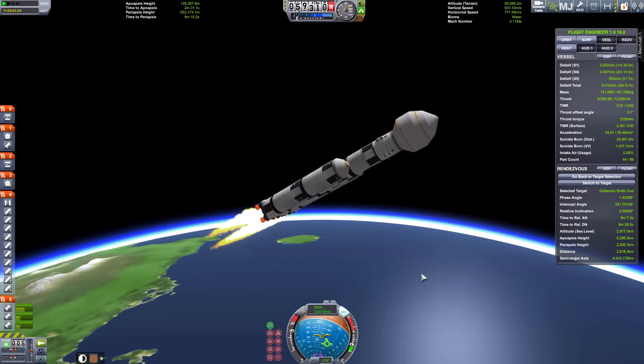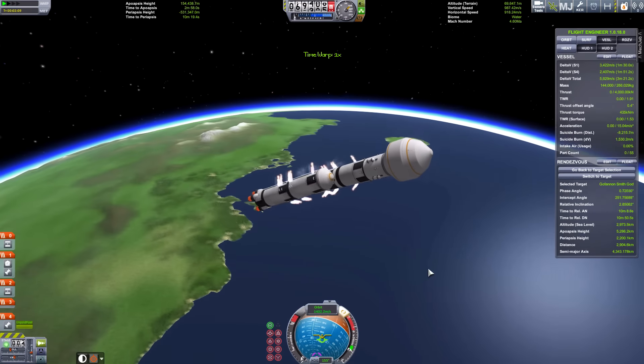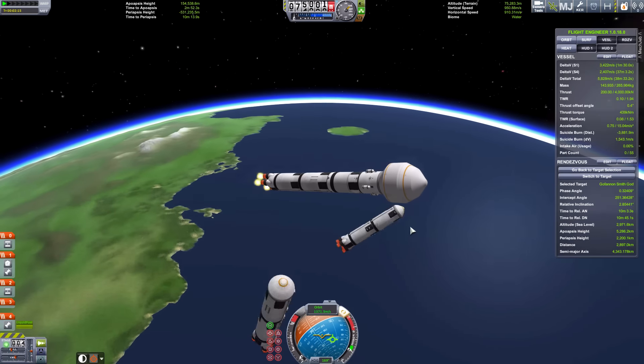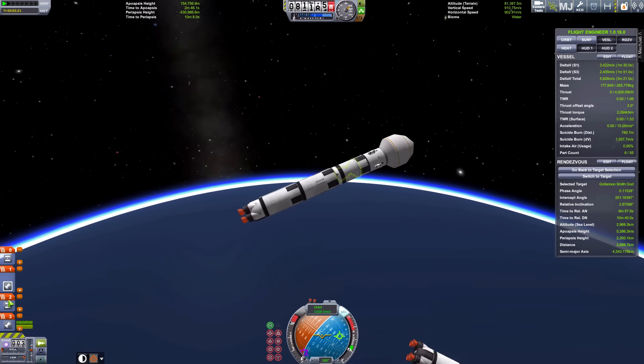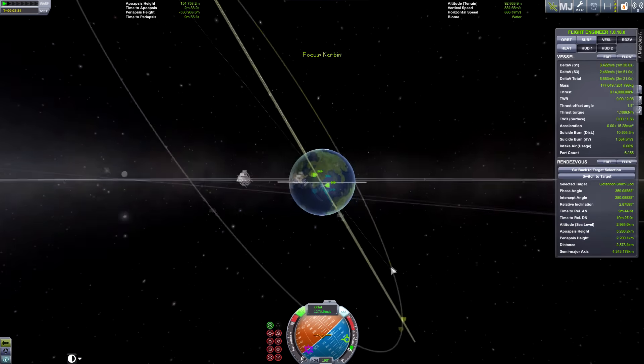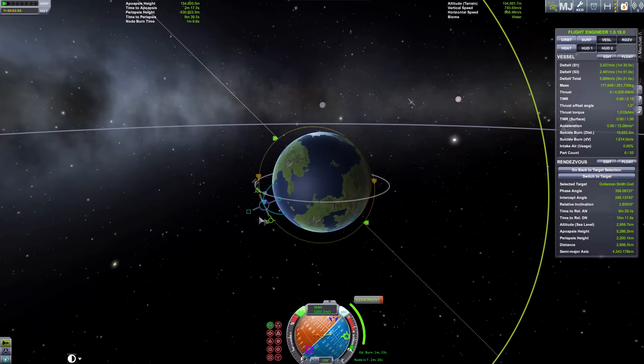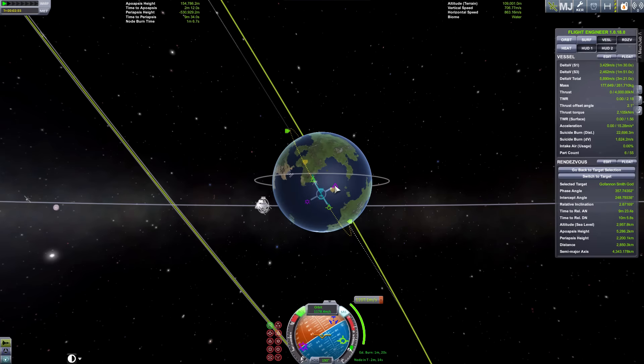Trying to rendezvous and dock with a station which is at high inclination when you're launching at low inclination, say like around the equator of the planet, is quite difficult and it uses too much fuel anyway - so it's not something you would want to do. That's why we're launching at high inclination from the start to make it a lot easier and save a lot of fuel.